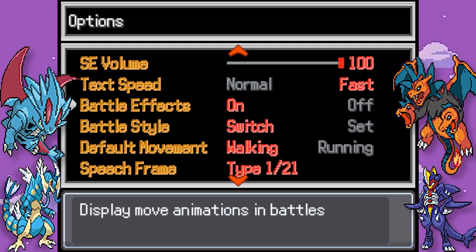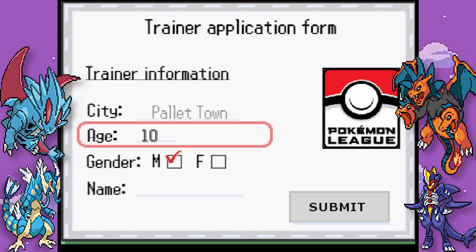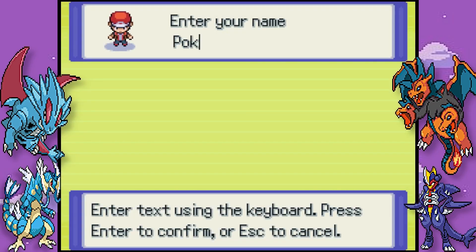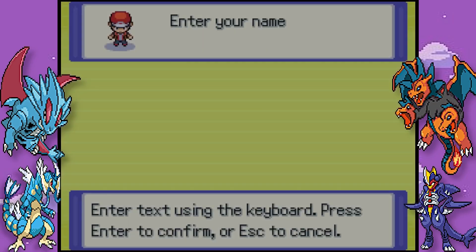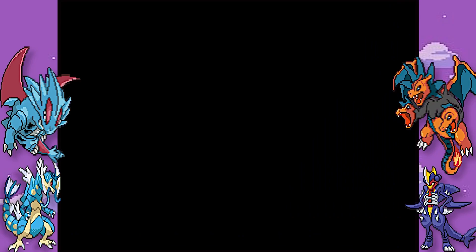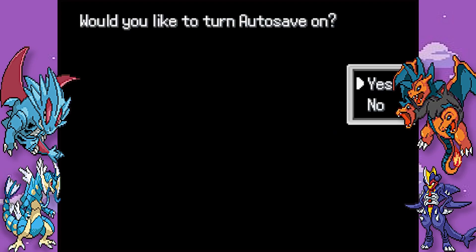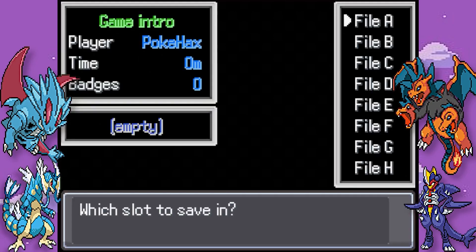Before we start let's just check settings - default movement, all looks good to me. New game. Let's type in our name: Pokehacks. I was pressing the button and it just wasn't working. We'll just play normal difficulty, normal game type, and we'll have autosave just in case. You can modify these settings in options and we'll go forward.